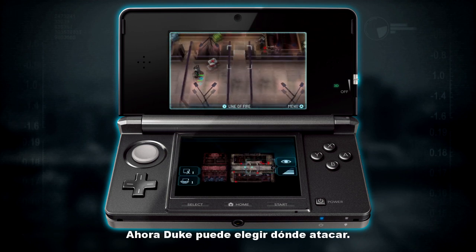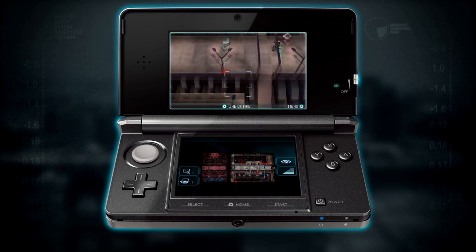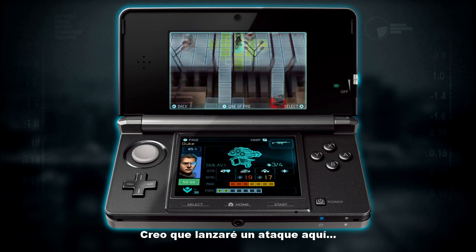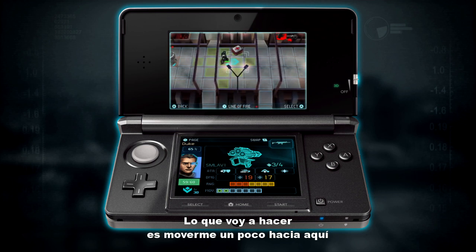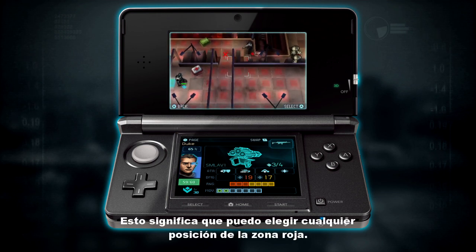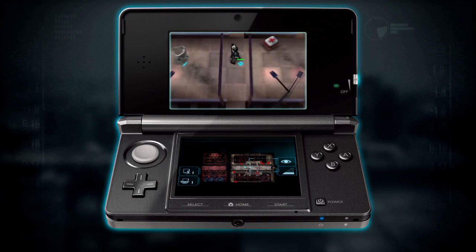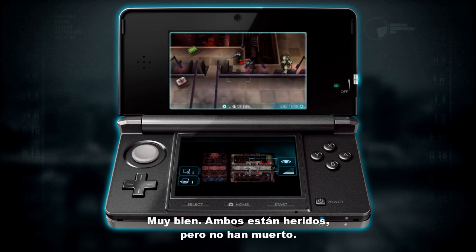Now this leaves Duke to choose where to attack next. It's a big choice of targets, and I will probably launch an attack here. So I'll move this way a little bit and select an attack position — this means I can select any position in the red area. I can place it here, and because of the area effect it should affect both those enemies. Okay, excellent — they're both damaged but not killed.